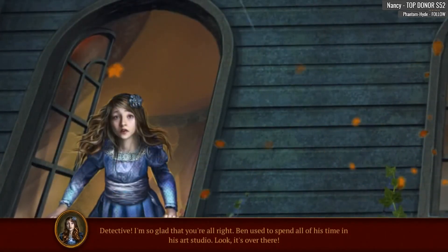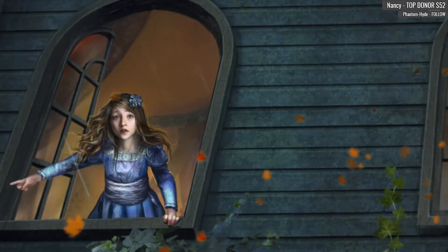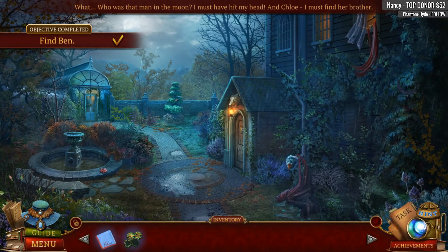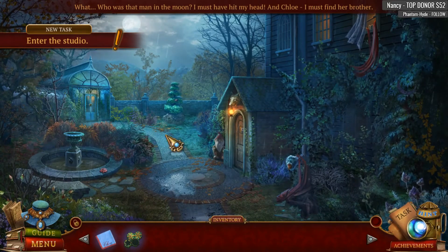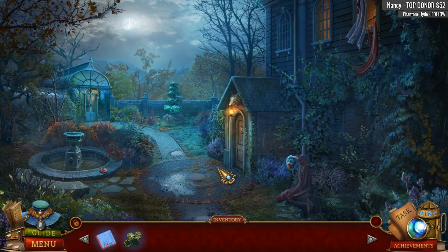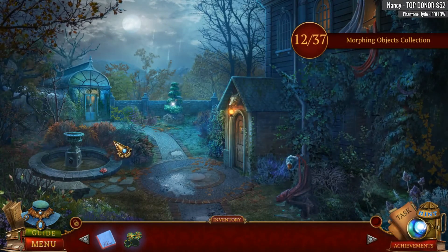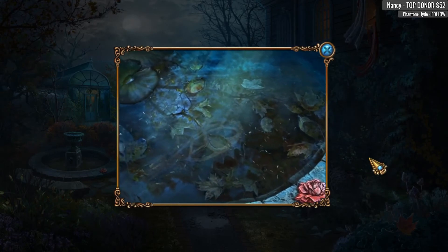Detective! I'm so glad you're alright. Ben used to spend all of his time in the art studio — look, it's over there. What? Who was the man in the moon? I must have hit my head — and Chloe, I must find her brother. Alright folks, don't forget — we are looking for two collectibles: one is a decorative moon, and the other is a morphing object. This is the Wolf Grin Mansion. There's our morphing object.